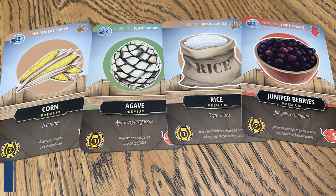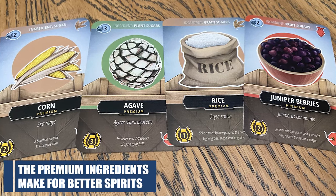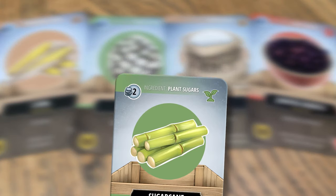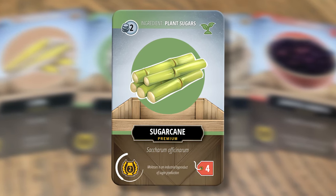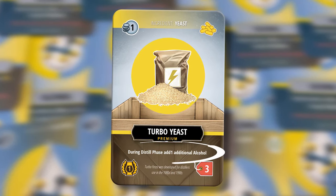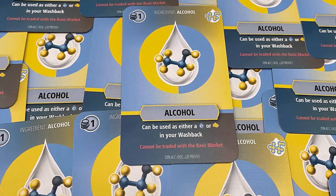The middle row is where you'll purchase the premium ingredients. These are a lot like the basic ones, but sometimes have unique benefits and always result in more valuable spirits. For example, using pure sugarcane in a spirit will get you two more spirit points and two more dollars when you sell it. And the turbo yeast is not only more valuable, but it also adds an additional alcohol during the distill phase, which I'll talk about in a minute.